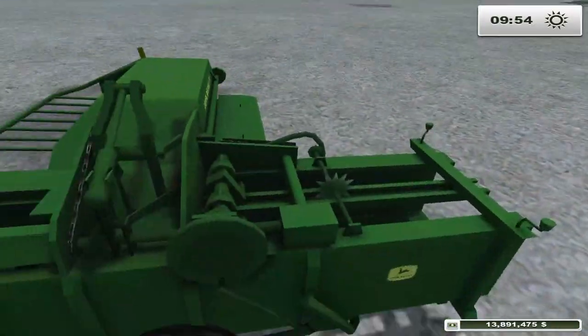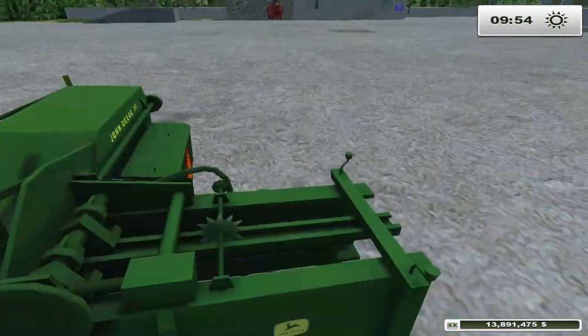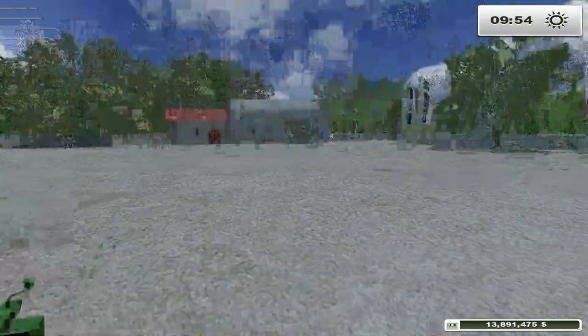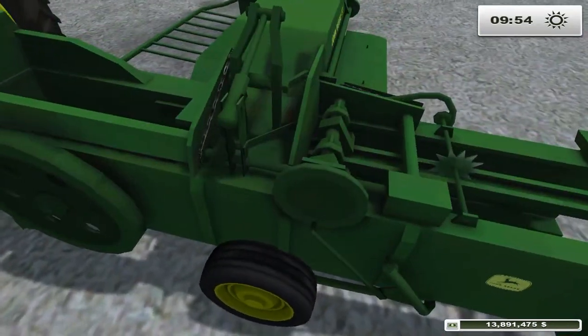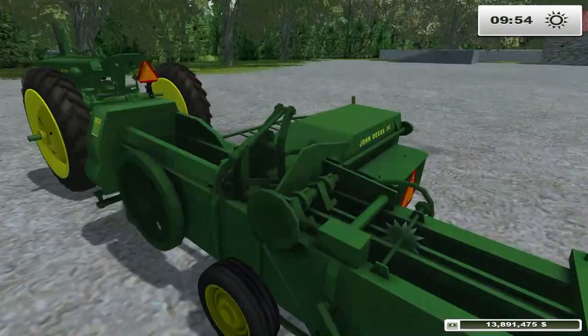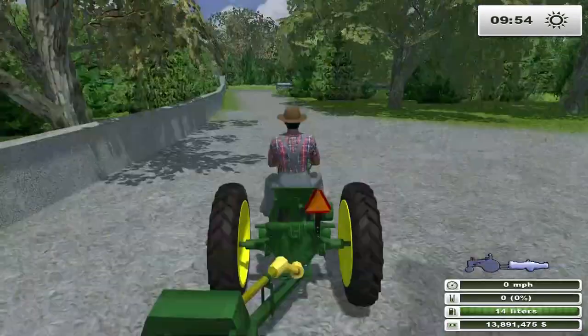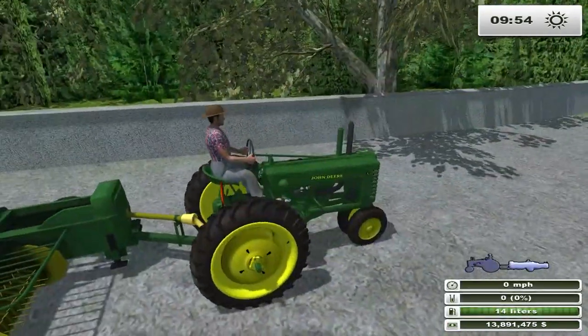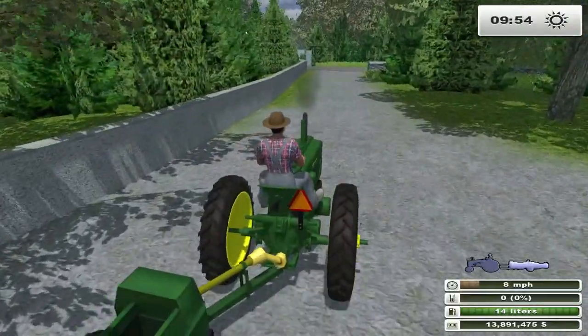I don't think this is actually a pop baler — that's what I always call them anyway. Pop balers are the ones that will pop bales up into a wagon. I'm just going to dump them out on the ground, I'm assuming. I believe this baler is in-game, provided by Farming Sim.